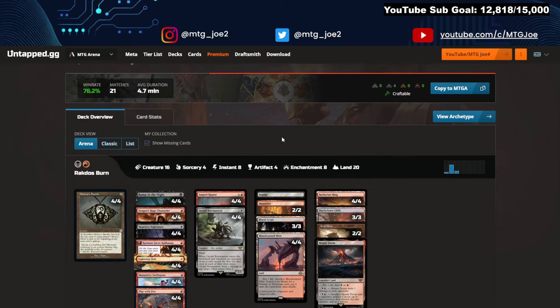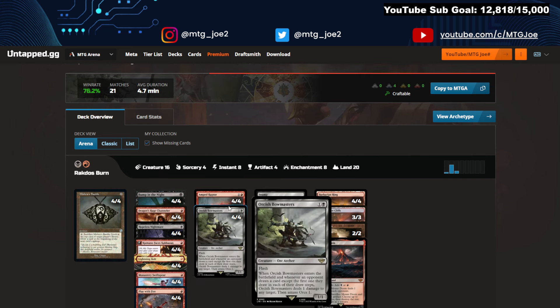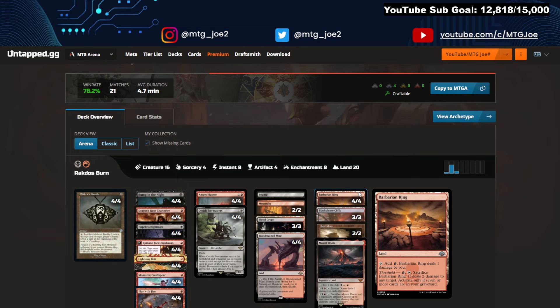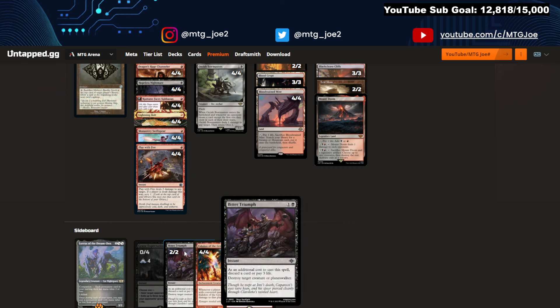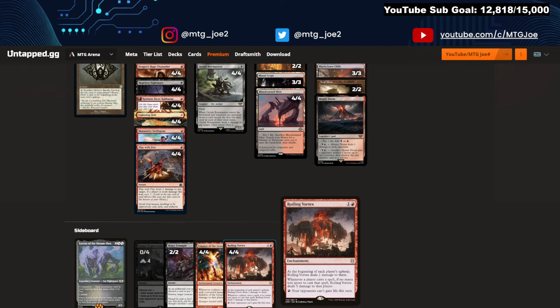Moving on to Rakdos Burn at 76%. Pretty stock burn list, but it's now adding Amped Raptor for a nice little cascade effect that gets you two-for-one value, which is what you want in these shells. Mount Doom in the mana base, and Barbarian Ring — with threshold at seven cards in the graveyard, it's just one mana plus sacrificing, so two mana total as opposed to Ronom Ruins requiring five mana. A Hopeless Nightmare is also in this version. Sideboard: Grave Expectation for graveyard hate, Bitter Triumph for removal, Eidolon for low-curve decks, and Robber of the Rich against Show and Tell or control.